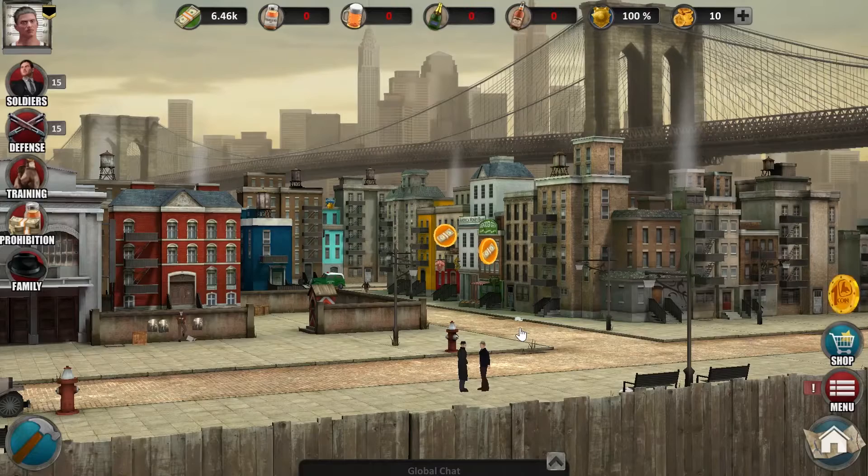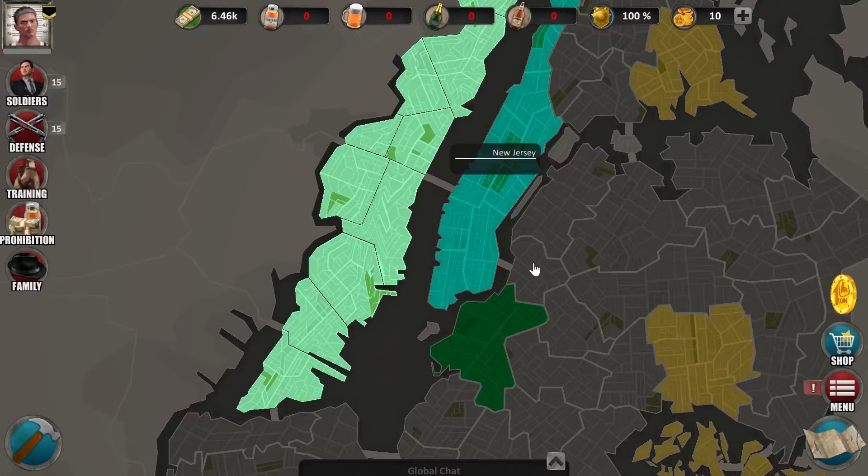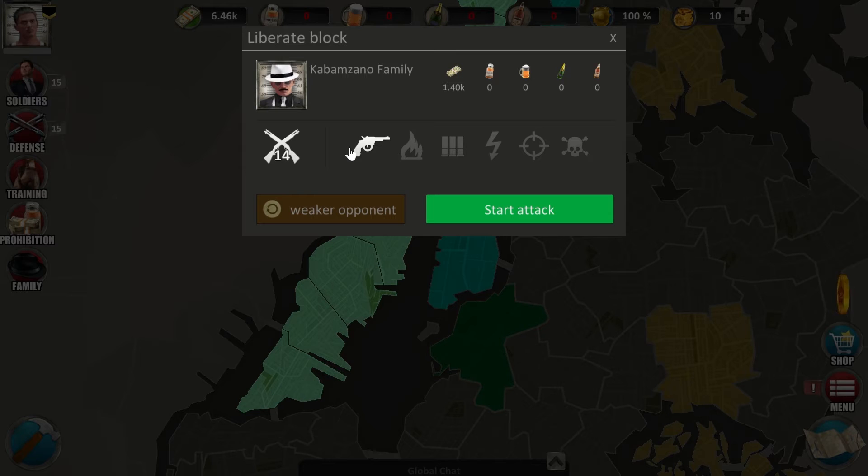Now let's go to the most fun part and attack the Cavanzano family. You need soldiers to start an attack. Luckily you get 15 as default in the beginning, and that's totally enough to occupy a block of the NPC in New Jersey. The amount of 15 soldiers is also your current unit limit. To increase it, just upgrade the soldiers' quarters. I switch to the map and click the highlighted neighborhood — New Jersey — and now I choose one of the 10 blocks. You can attack each block in any order you'd like. Here you can see the unit types used by the K family, the amount of guards, and the loot I would get. Start attack!